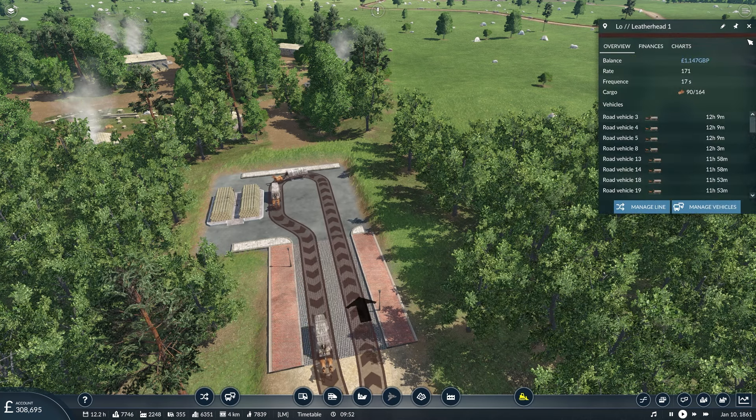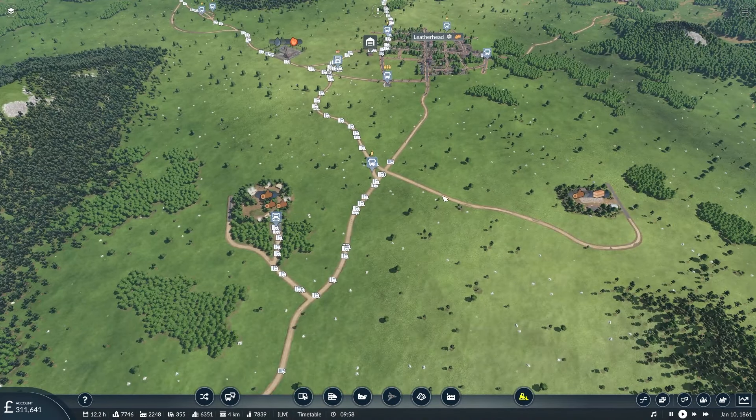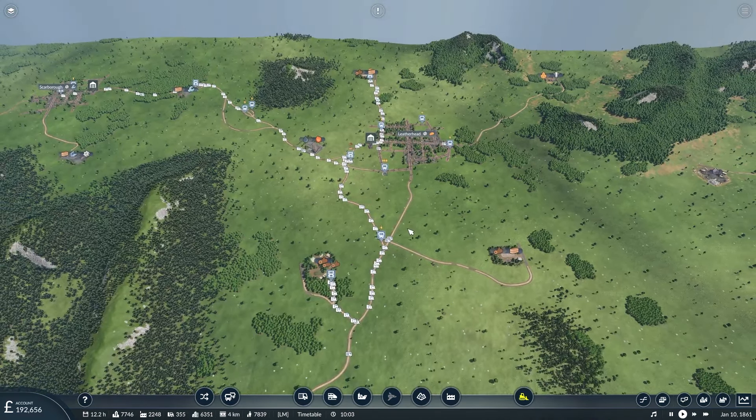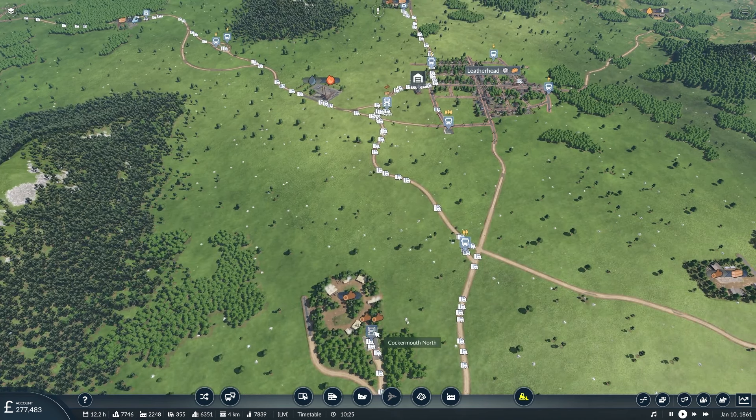Right now 17 seconds — that's not too bad. This line needs to start making money again though. Something that popped up before I started recording could be useful — we might end up with two lines running from here, both bringing planks back. And the first thing I'm going to do today is build some more shortcuts: a road from here over to here would cut off this entire distance, increasing the rate whilst reducing the frequency. Kills two birds with one stone.